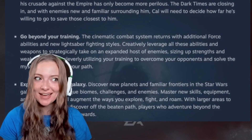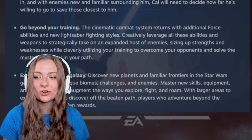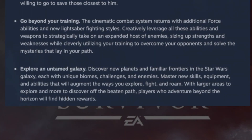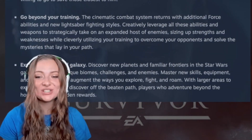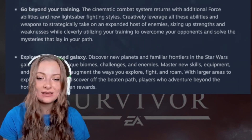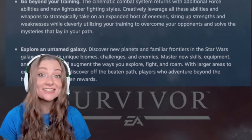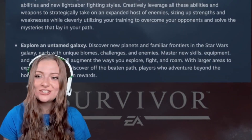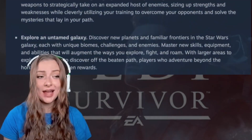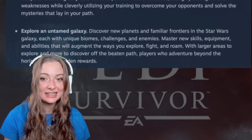Are we going to get some Cal dark-side-like action? Going beyond your training, the cinematic combat system returns with additional force abilities and new lightsaber fighting styles. Leveraging all these abilities and weapons to strategically take on an expanded host of enemies, sizing up strengths and weaknesses while cleverly utilizing your training to overcome opponents. It didn't say anything about gun usage, but I think that might be a little surprise they wanted to keep in there.